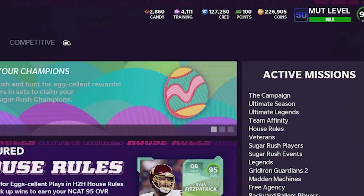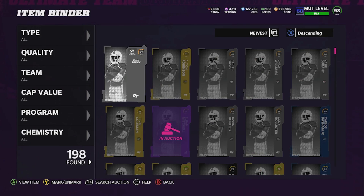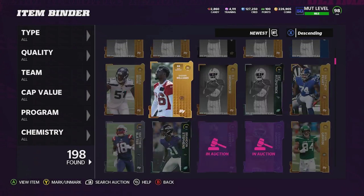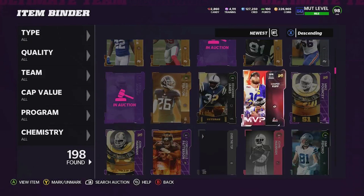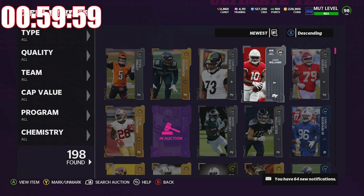As you guys can see in the top right-hand corner, we are up to 226,000 coins. Looking into our binder here — I've been opening get-a-player packs for a good amount of time and most of our stuff that goes for a lot has sold. We obviously have a lot of cards that haven't sold yet and there's also a lot of cards that haven't been posted. We are currently under one hour left to go in this challenge, and that timer does not stop.